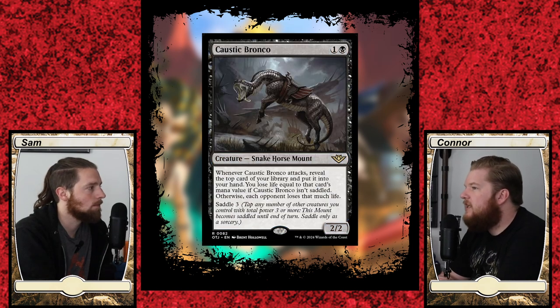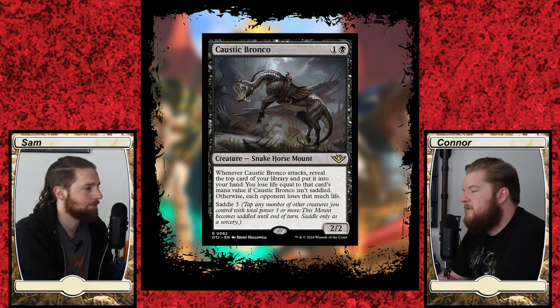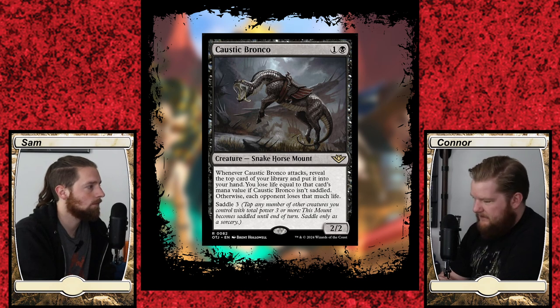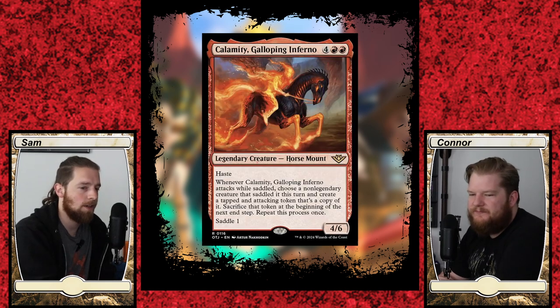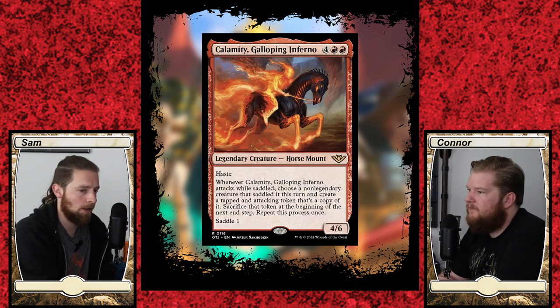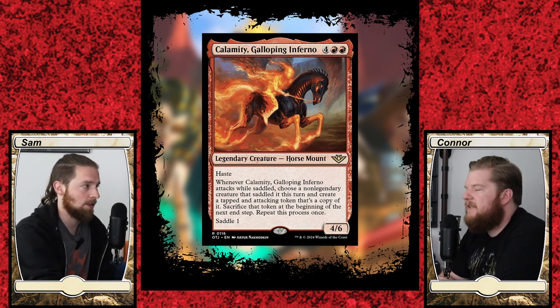I like the Saddle mechanic more than Crew, but I also feel like it's the most niche ability in the set. I like it more than Crew because these creatures can act on their own — a lot of them still have things like reach, trample, or vigilance. I like it a lot from the perspective of being able to utilize 1/1 tokens outside of just blockers or sacrifice fodder. The saddle abilities, I do like a lot of them more than I like a lot of vehicle abilities we see.